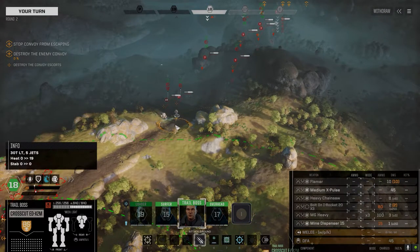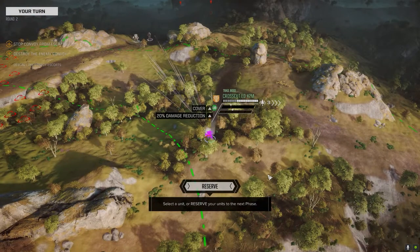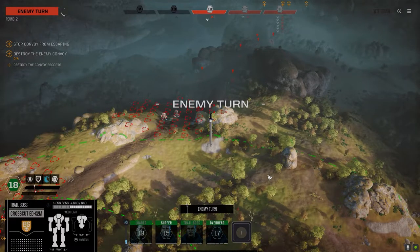So let's get our mine layer up. We're going to drop it right in here if we can, on the road. X-Pulse off. Now I think... honestly, I still believe mines are overpowered in this game.